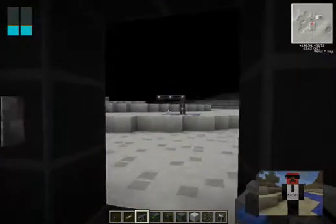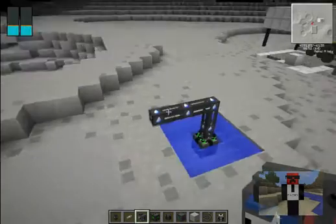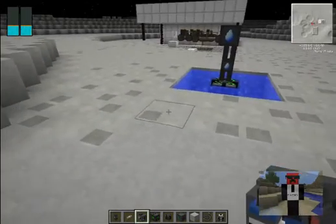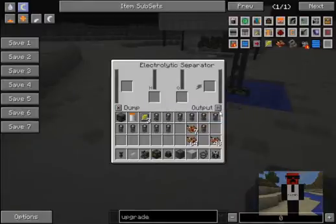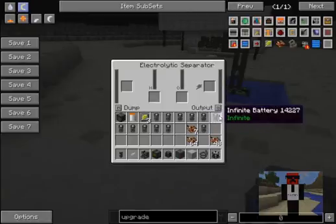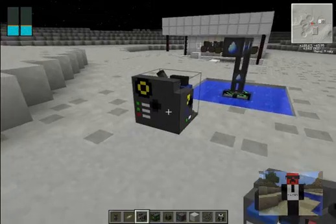You have to have this — this is to make your air bubble. I'm going to put this here. We're going to change the output from hydrogen to oxygen, and the dump from oxygen to hydrogen. And you've got to have power in it. Now it's powered up.